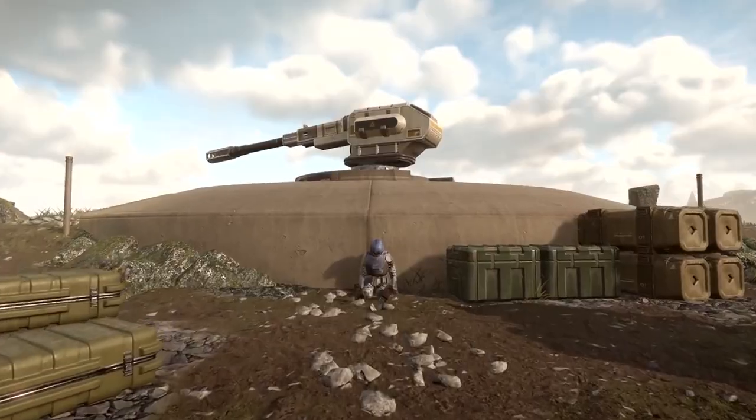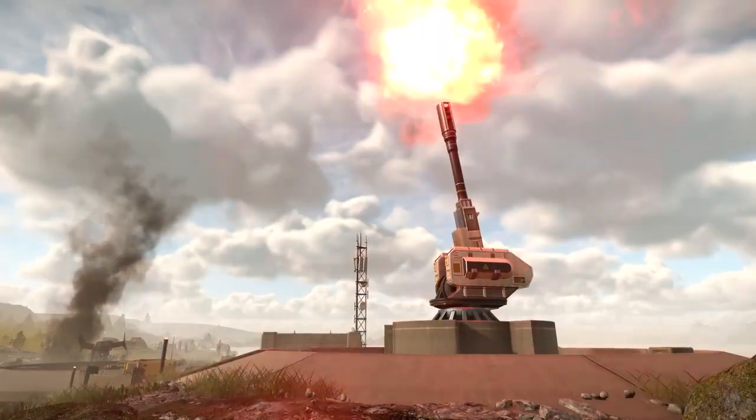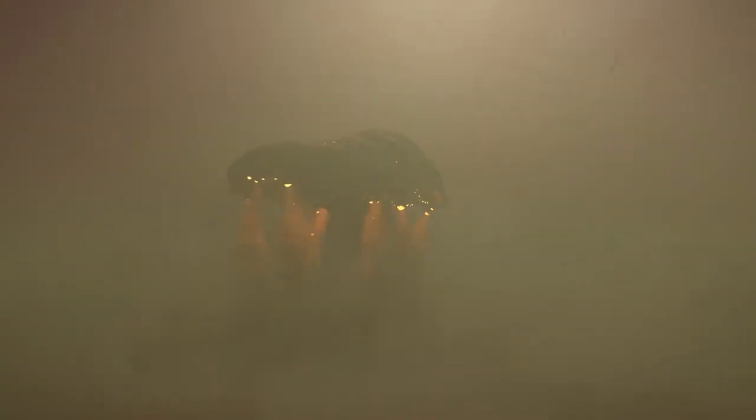Sometimes you find an artillery gun that you can load up and then use. But there are also hostile ones — artillery emplacements, buildings that disable you from using your stratagems, and gooey bug structures that spread fog.